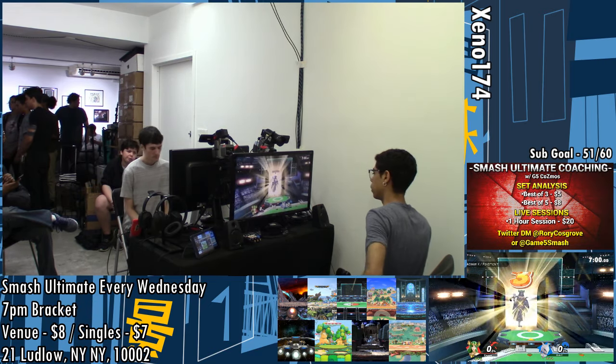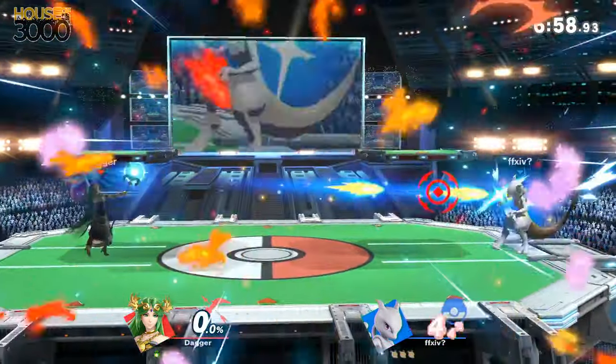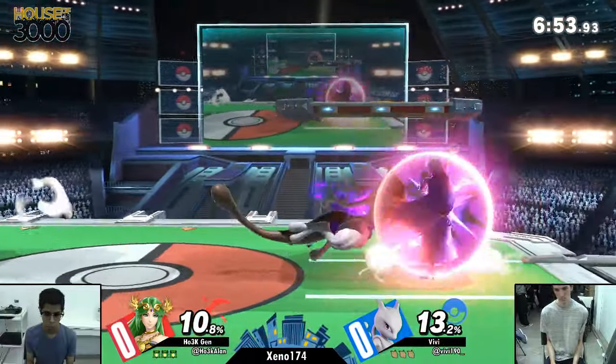Palatina, obviously a character we're used to seeing — a perennial powerhouse at Xeno here. But the Mewtwo is curious to see what Vivi's plan is here.